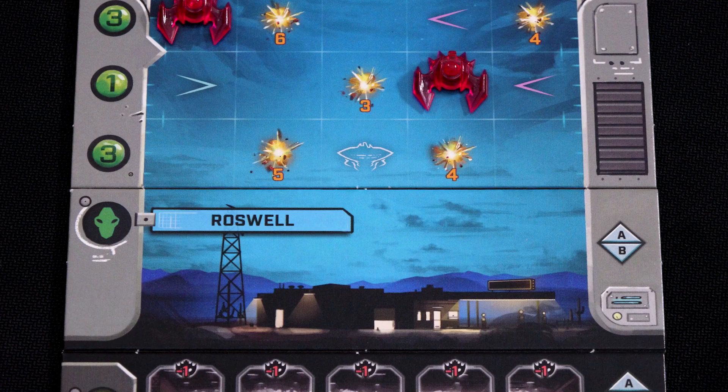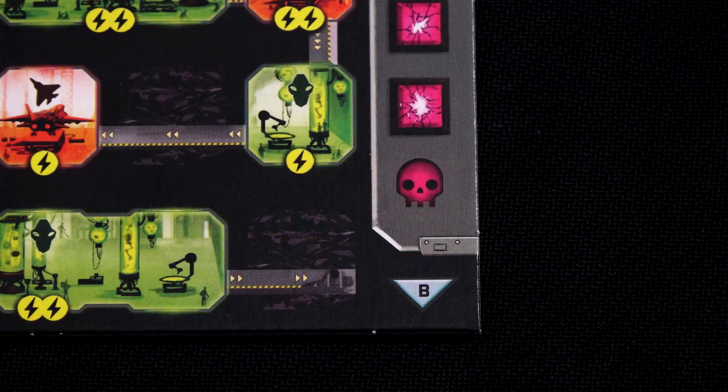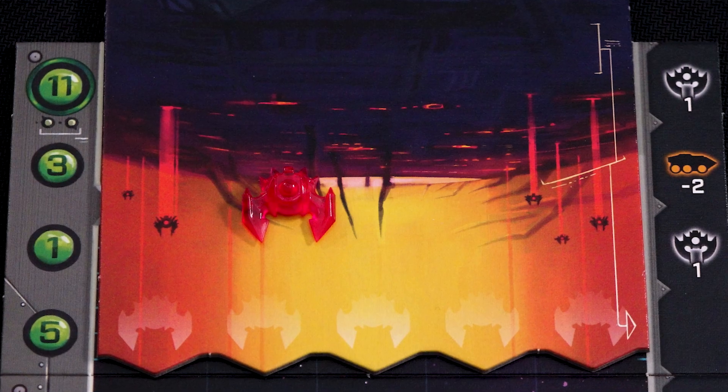Finally, if an enemy ship descends below the sky your base takes 1 damage. To show this move the damage marker down one space, and if the damage marker moves onto the skull icon you have lost the game. After damaging your base the enemy ship returns to the mothership to be respawned at the end of the round.